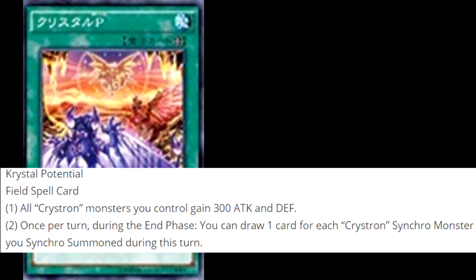Crystal Potential. It's a field spell. Its effect reads: all Crystal monsters you control gain 300 attack and defense. Once per turn, during the end phase, you can draw one card for each Crystron Synchro monster you use Synchro Summon during this turn. Honestly, this is actually a pretty good card.